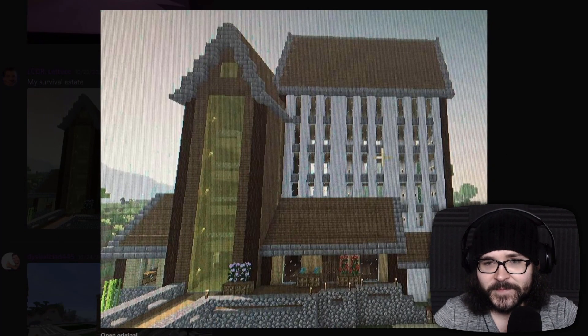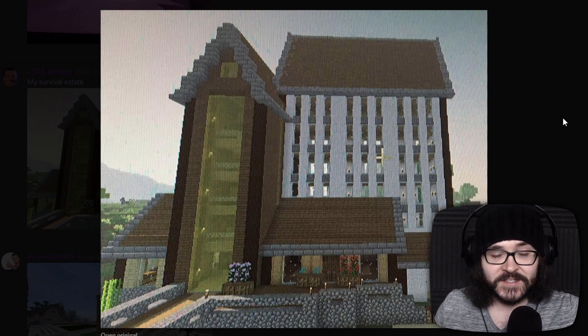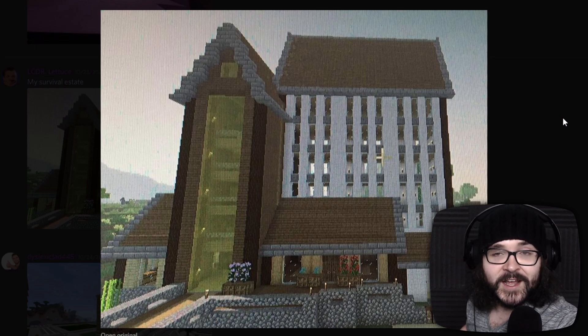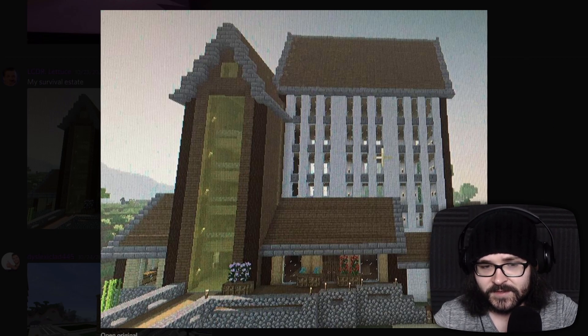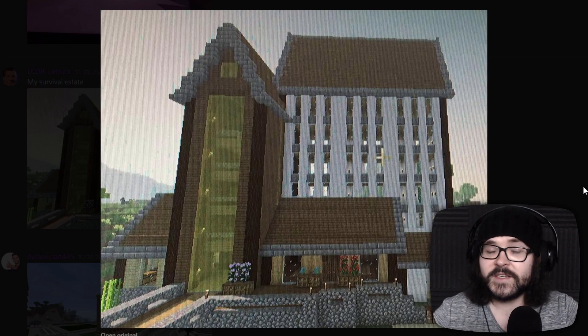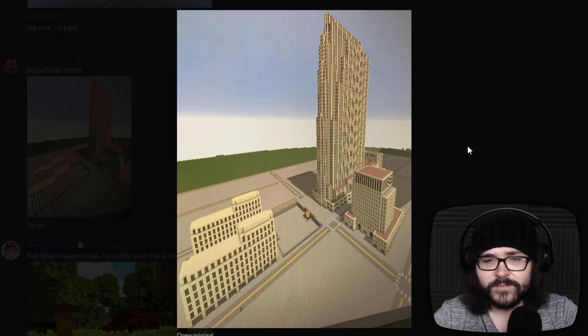We've got a lot of submissions from Lieutenant Lettuce, our resident vegetable. He also posted up a picture of his survival estate — his survival chalet, as it were. He built all this in survival? Not bad. It looks good. What's on every one of the floors? Interior shots — I'd love to see them. Rockefeller Center! This does not look like my design for Rockefeller Center. Granted mine's a little bit smaller — this one looks pretty true to life. Having been there myself, this looks pretty good. And it looks like you're not just building 30 Rock, the main tower, but you're building everything else as well.